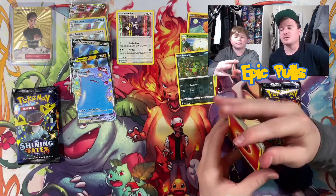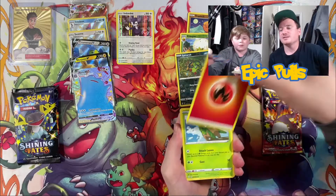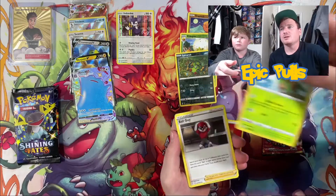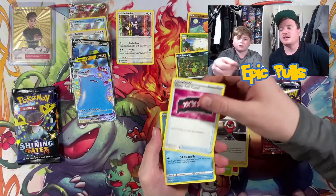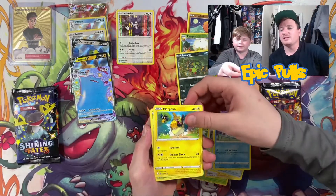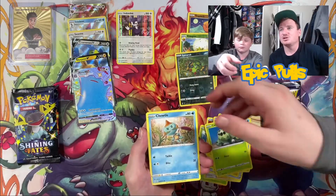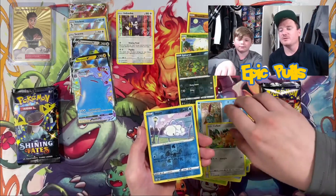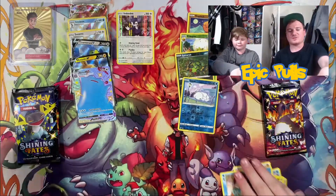Still just two more full art shinies for us to pull out of Shining Fates. We got a fire pack on our hands here — Tropius, Ball Guy, Team Yell Towel, Snom, Morpeko, Cacnea, Chewtle, a Cufant, a Reverse holo Snom, and a non-holo Zamazenta. No shiny hit out of that one.